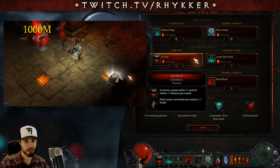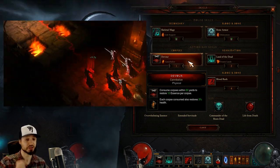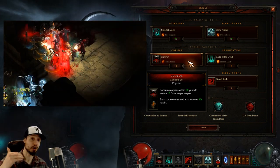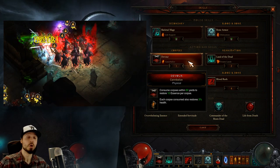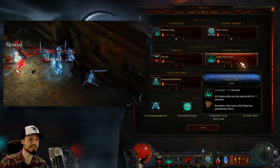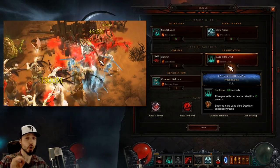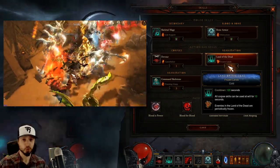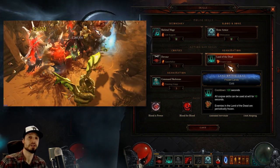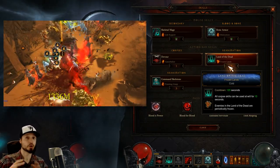Next, we're taking Devour, Cannibalize. This lets us restore Essence as well as life for every corpse we consume, and we'll want to be spamming this or numlocking it. Remember that with Tragouls we can go beyond our max health, so Cannibalize will always benefit us unless we're already at double our health. Next, we're taking Land of the Dead, Frozen Lands. During the Land of the Dead window, which lasts 10 seconds, Necromancers go into overdrive — you're given basically an infinite number of corpses, so you can spam Devour, have unlimited Essence, and unlimited life regen. The Frozen Lands rune freezes all enemies for huge crowd-control.